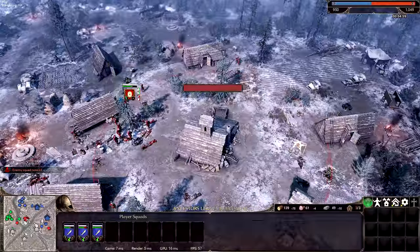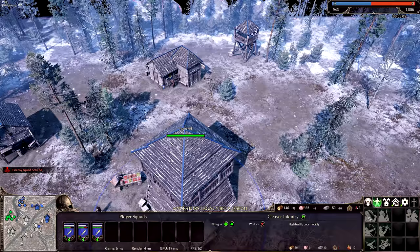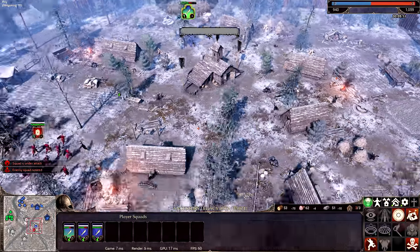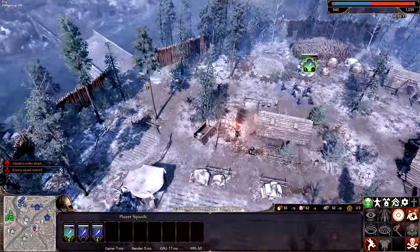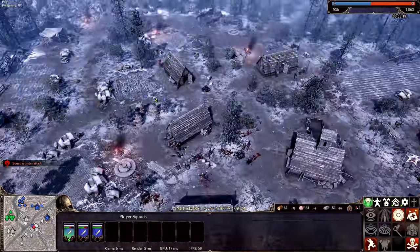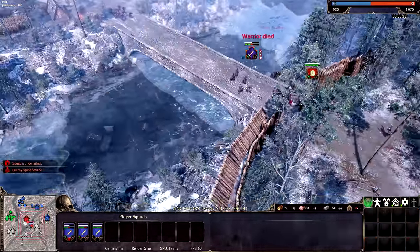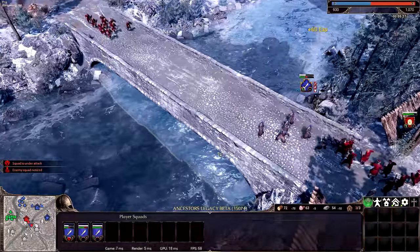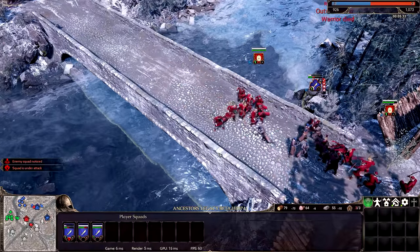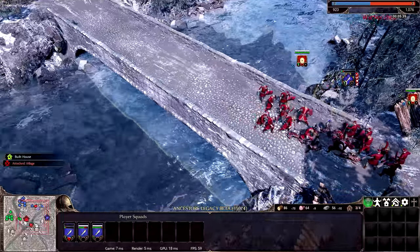I'm doing a replenish. The squad has to be close to the recruitment building but then they can get my dead people back — a little bit like Total War. I'm pinned on a bridge from two sides. Look at my guys — this is horrible. Well, they're dead men. One of those groups is probably going to turn around because I'm about to hit that town again, but I don't think it's too late to save you. No, they're dead men. It's a good last stand, though.